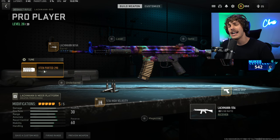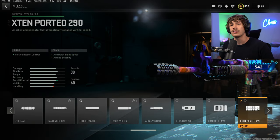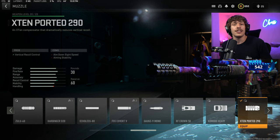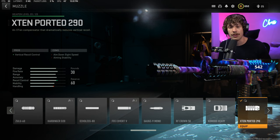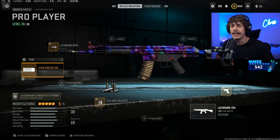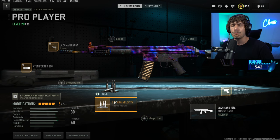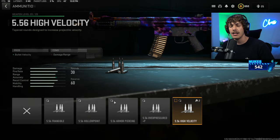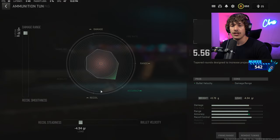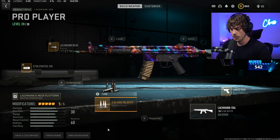For the muzzle, we are running the X10 Port, which gives us vertical recoil control. This weapon doesn't really have any horizontal recoil, so we're just going to maximize the vertical, making the weapon super easy to use. For the ammo, throw on the high velocity rounds to improve hit registration — it's going to feel like you're playing on a better ping. Tune for more damage range and recoil settings.